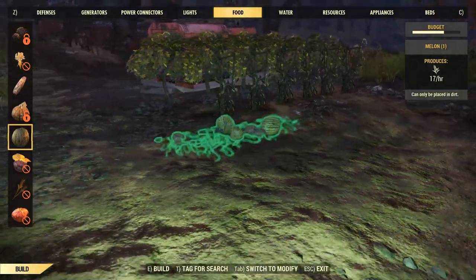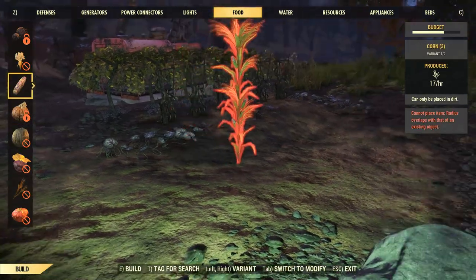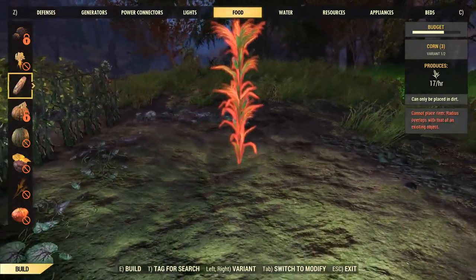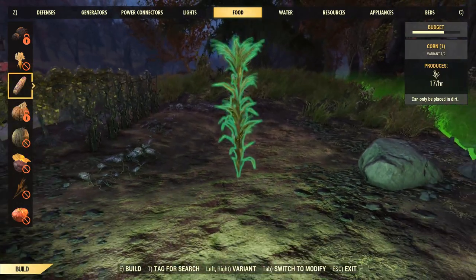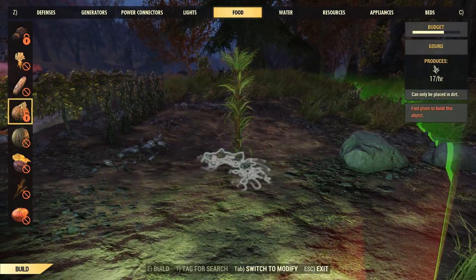I hate placing melons down, it's such a pain in the ass. And then we'll go ahead and plant some corn. I'm gonna find a nice spot to put it down. Come on... there we go. Okay, that should be everything.